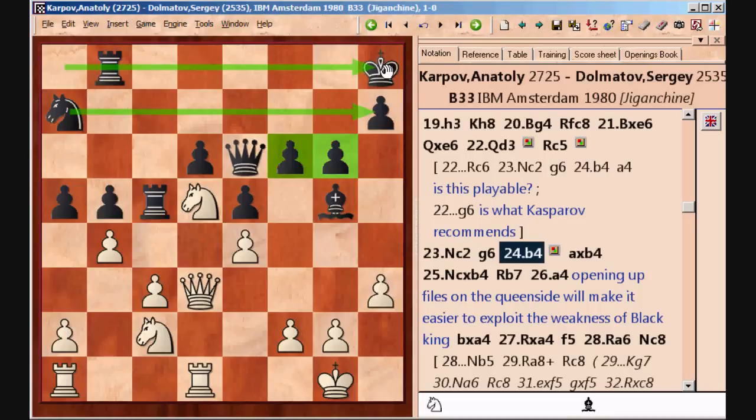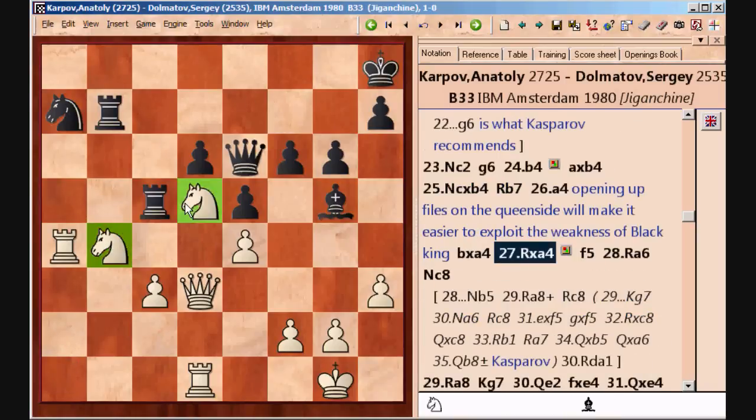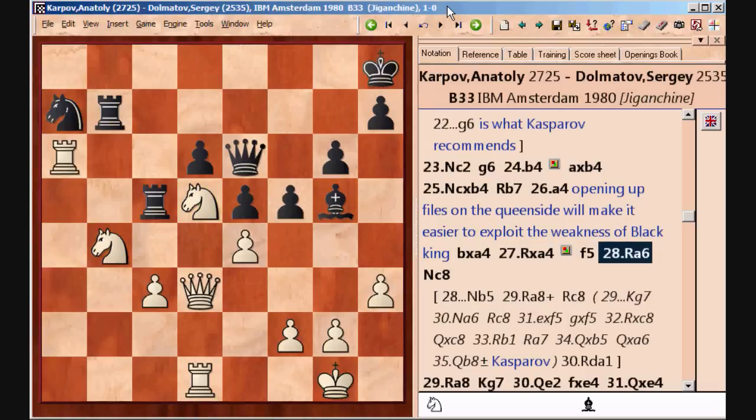White now has the a-file, a good grip on the center, and Black's pieces — the bishop on g5 and the knight on a7 — are passively placed and hard to activate. Both of White's knights are quite strong, so all this gives White a solid advantage. Of course White does not trade, as that would improve Black's control over the center. Black plays fairly passively, so he retreats, and White puts a pin.